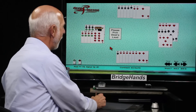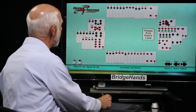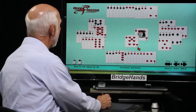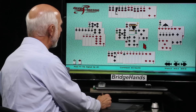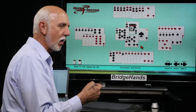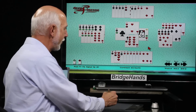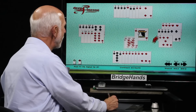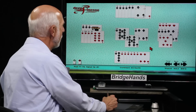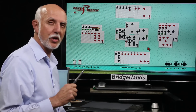Let's review: leading a diamond or spade would let declarer pull trump and set up the diamond suit. Leading the high heart was won by the ace; jack of spades got us to duck once. We won the second round with the ace. We saw partner pitch on the second round of hearts — knowing the six-three-three-one distribution — so we could play one more round before shifting to clubs. After three rounds of hearts we played clubs to set four spades. Good leads make all the difference.